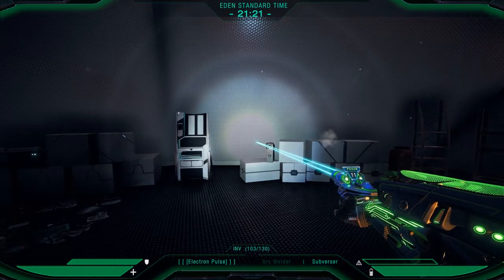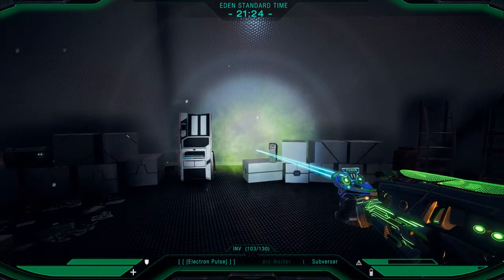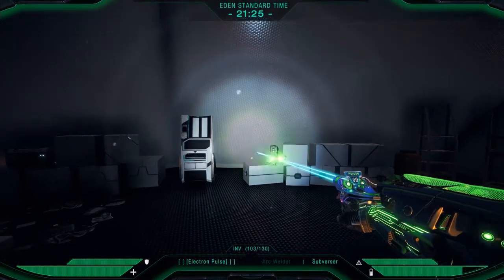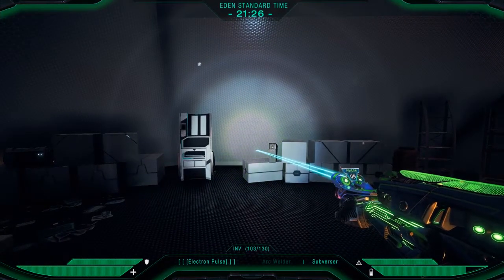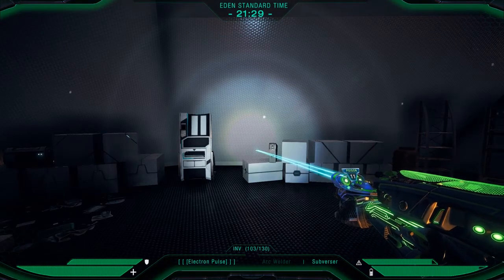First up we have the subversor, which is a dart gun. Of the three, its big advantage is that it's the fastest shooting. As you can see here, it just shoots. The biggest disadvantage is it's also the easiest to overheat — after about three shots you're going to have a problem shooting with it.